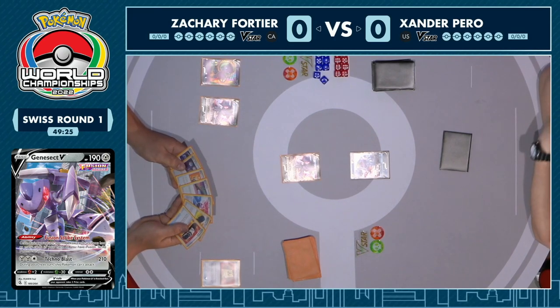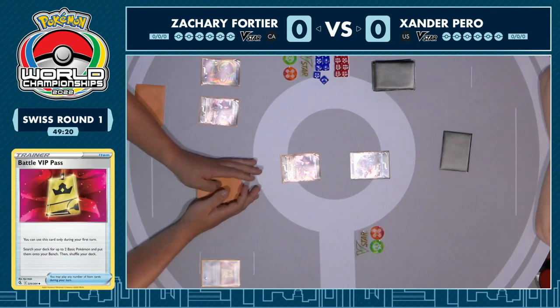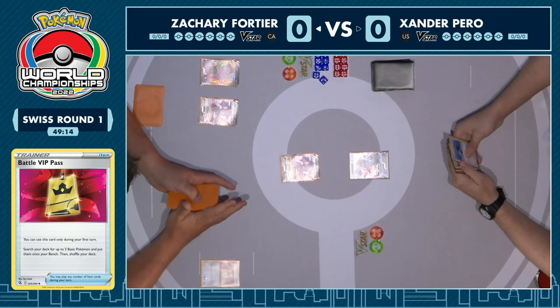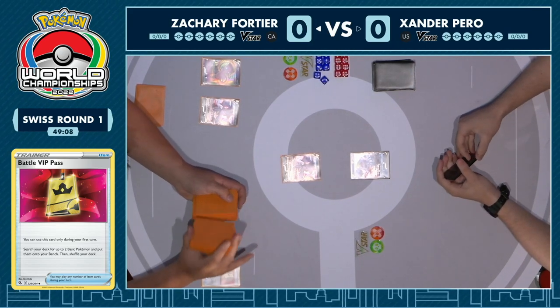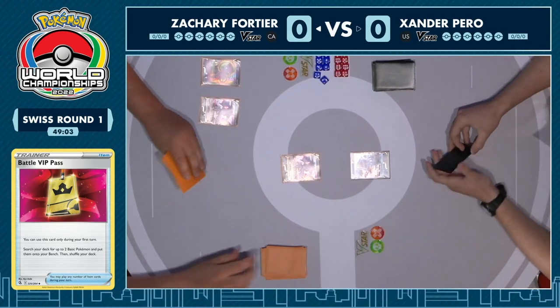Anzac gets to go first here and he kicks things off with a Battle VIP Pass — that's the best time to find it, it's not usable on any other turn in the game. But straightaway he's able to start filling up his board, and this is exactly what Mew is looking to achieve. The wider you go with your bench, the more value you can accumulate with Genesect V's Fusion Strike system and just draw through your deck, because Mew is still very combo-orientated.